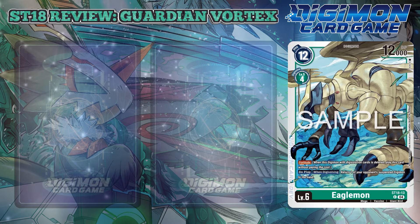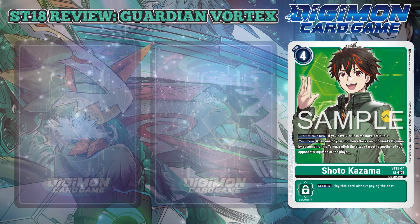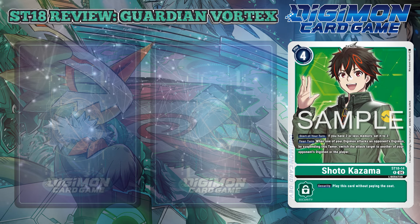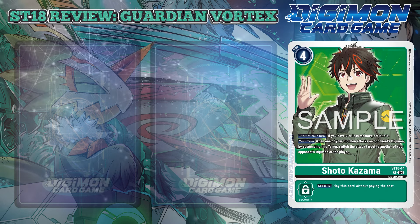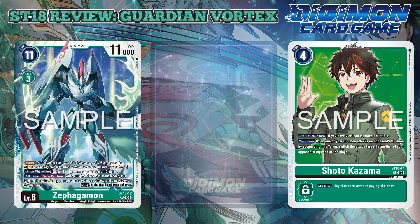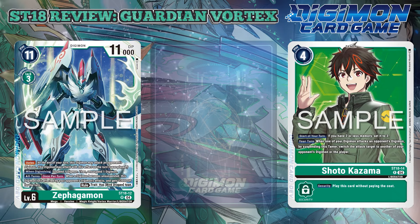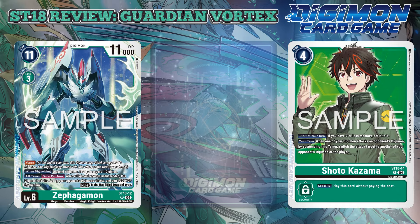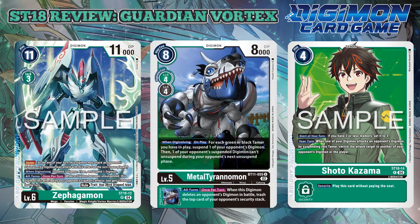With two cards to go, it's Shoto Kazuma — yet another memory fixer now available in starter decks. This Tamer has a your-turn effect that when one of your Digimon attacks an opponent's Digimon, by suspending this Tamer, you switch the attack target to another one of your opponent's Digimon or the player. Because black has quite a few ways to play Tamers, I always wonder if there's a way to make some of the black elements from the Greymon Starter Deck work, but I probably won't try it.